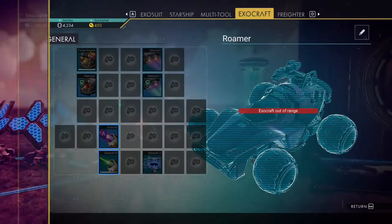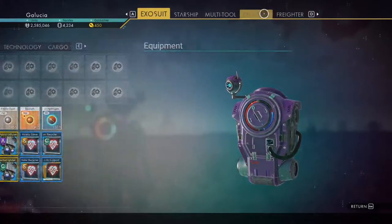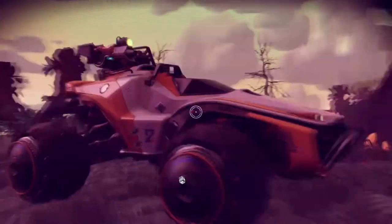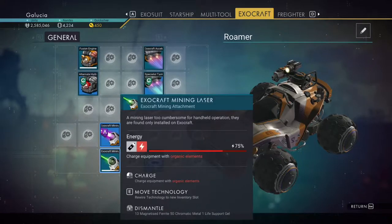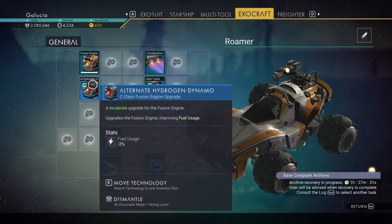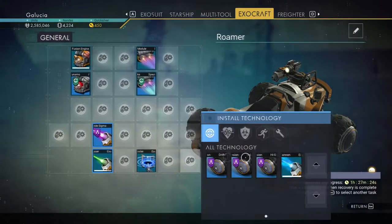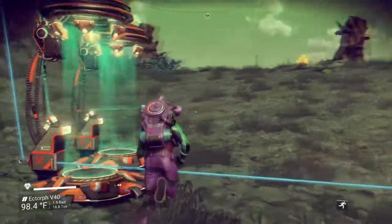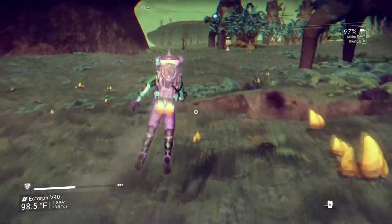I upgraded my exocraft a little bit. I made a mining laser and then I significantly upgraded it. I bought two crappy things — they were really cheap but they do virtually nothing. And then I want to install this guy. Pugmium — that's what I couldn't remember. I need copper. So I'm going to do that really quick because I need to go over to my copper mine anyway, because it's probably completely full of copper at this point.